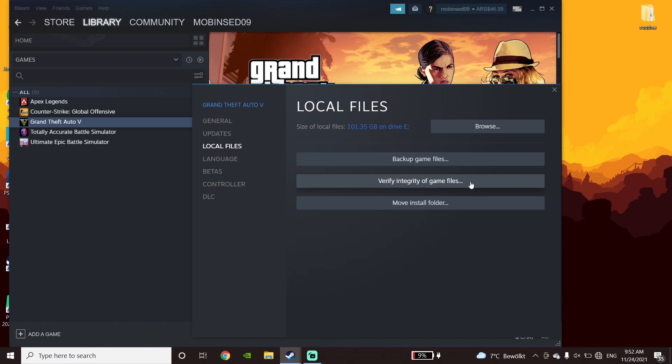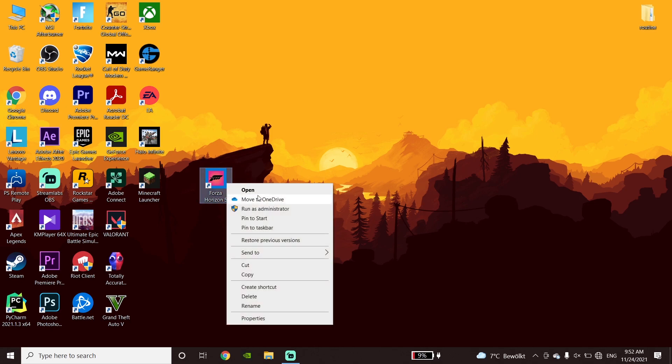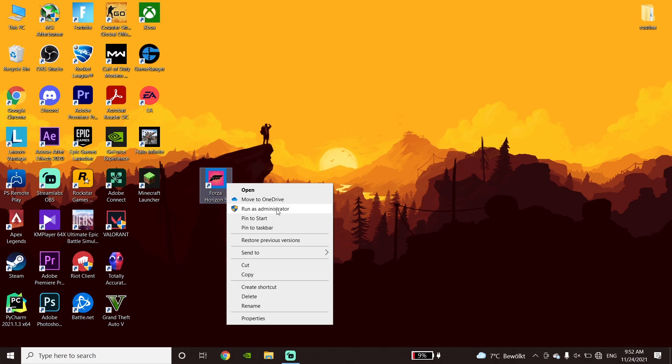just go ahead and right-click on the Forza Horizon 5 icon or shortcut, then click on Run as Administrator. Go ahead and run Forza Horizon 5 as Administrator. That's the last method I know to fix Forza Horizon 5 crashing or freezing on PC.